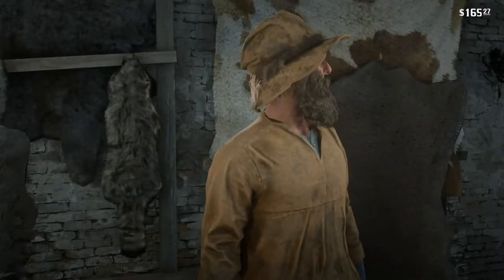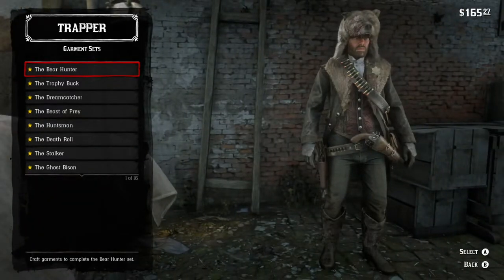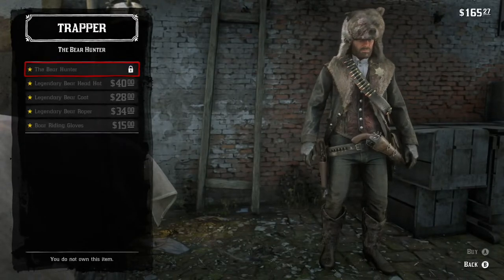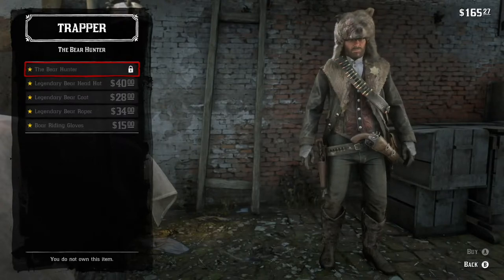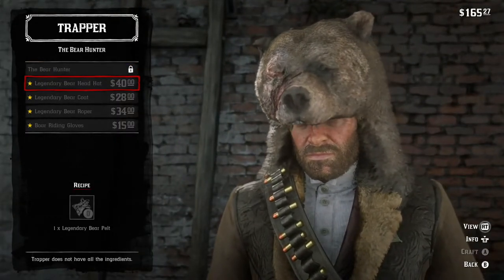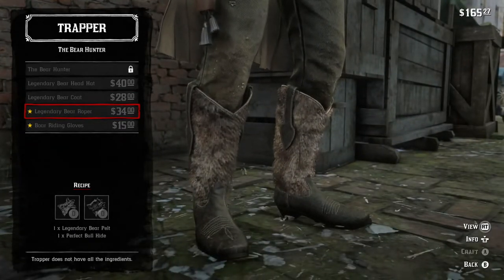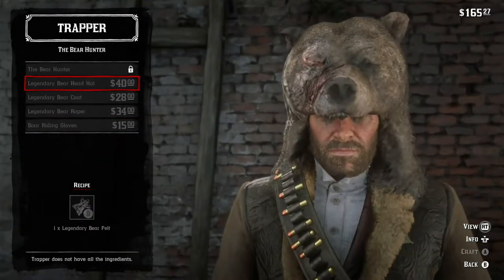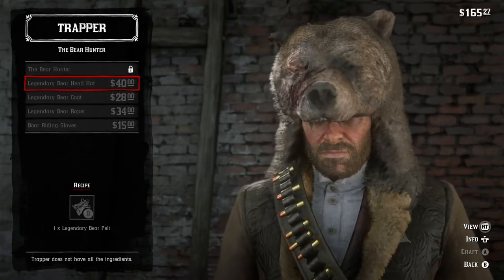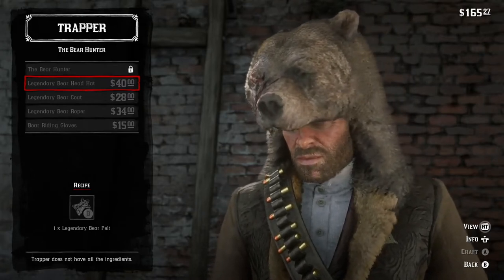You have to sell the legendary bear pelt to the trapper in order to have the clothing made. The bear hunter outfit is kind of a funny outfit. The bear hat is the only thing you can buy with the legendary bear pelt alone. Otherwise you need a bison, a bull hide, etc., in order to get certain things made. The legendary bear head hat — you have to sell the pelt to the trapper in order to have it made, and it's kind of silly to be honest.